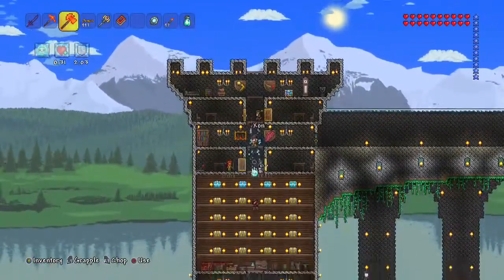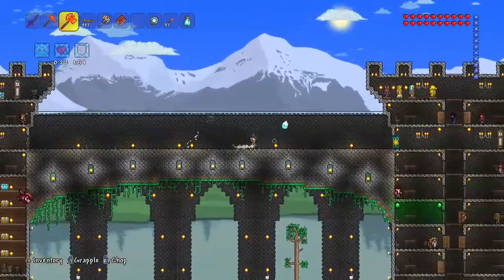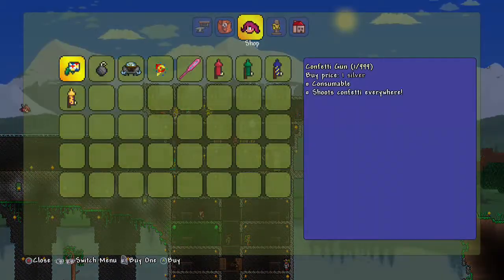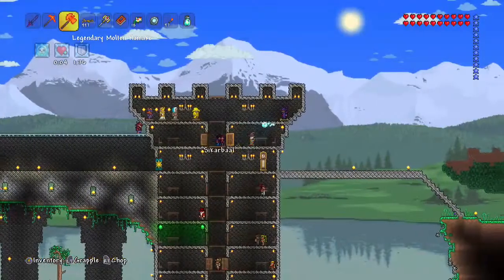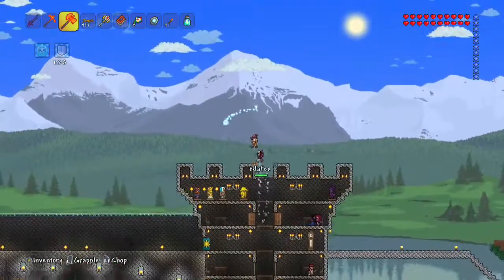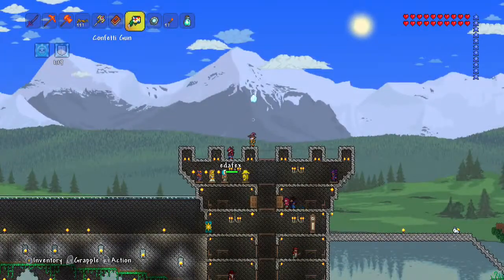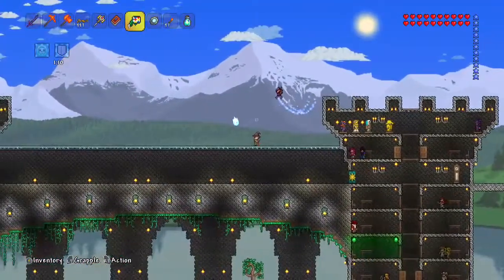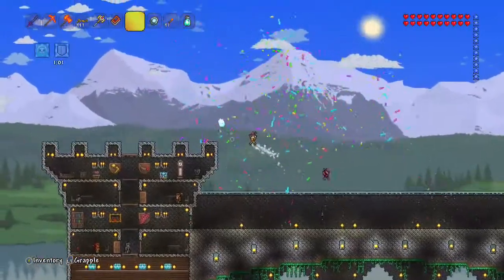But yay! Now we can actually celebrate. I should have bought some streamers and party poppers from the party girl. Come here, Star. I'm going to buy some and give you some. Alright, and now we're going to celebrate beating the Wall of Flesh — we're officially in hard mode! Woohoo! Welcome to hard mode. Alright, fun's over — the real crap begins.